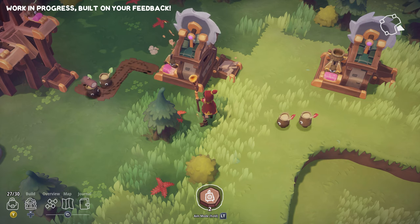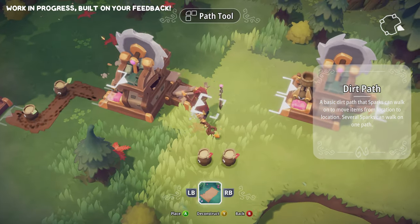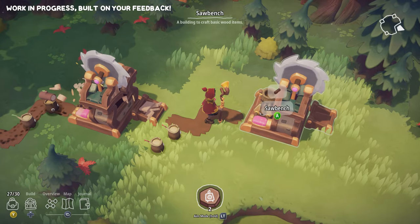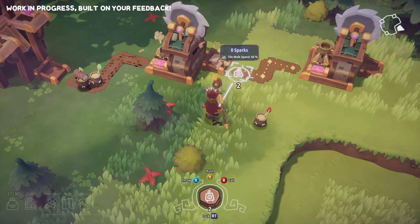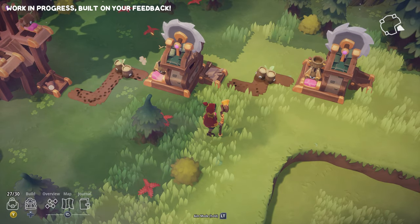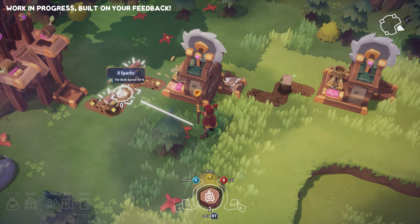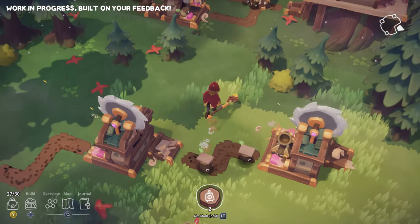You can also use the Sparks to supply your workstations automatically. All you need to do is connect the output of a building to the input of another, and then throw some Sparks on the connected path. They will pick up any item they pass by and place it in the first workstation to accept it. Once you've connected your workstations and assigned your Sparks, everything's automated and will work without you.